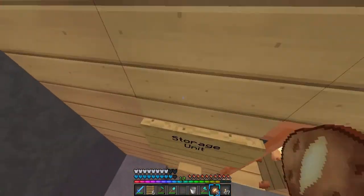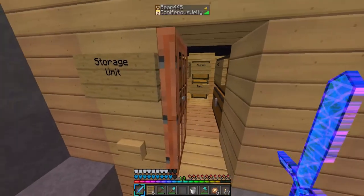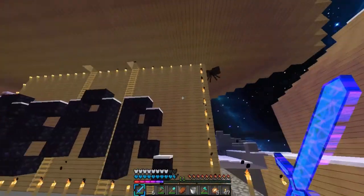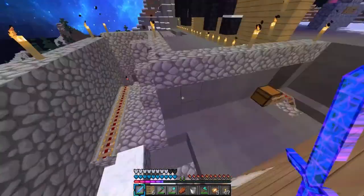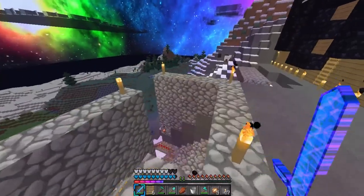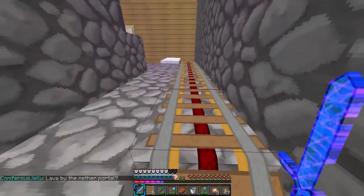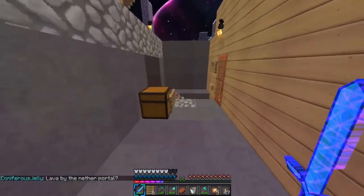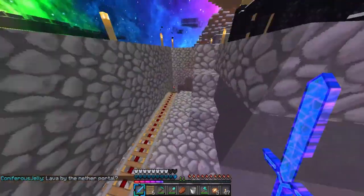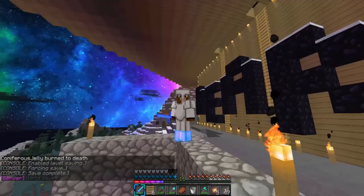I need stuff to build, guys. Die, zombie — okay, there we go. Guys, I need stuff to build. I've built this giant dome, and there's a spider over there. I've built my house, I've built another house, and I don't know what else to build. Guys, I need you to leave down in the comments what you want me to build — please, I need ideas. We have railways all over the map. I don't know what else to build, so please just tell me in the comments below.